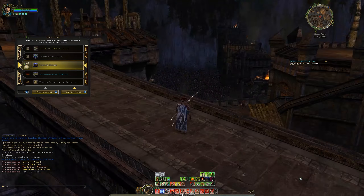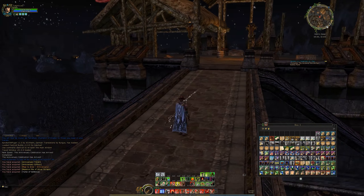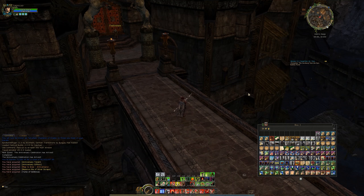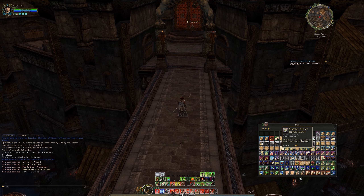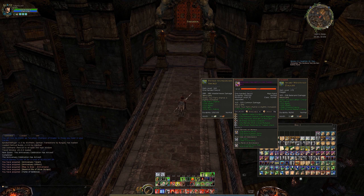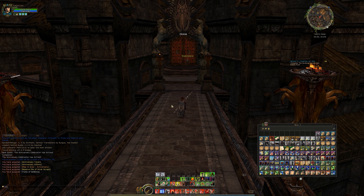Let's have a look at what we're going to get there - a massive pile of silver scraps and a Tome of Defense, which is pretty much useless, and we're going to get rid of it. I did repair my stuff, which was clever, and we'll also remind ourselves to sell that massive pile of silver scraps for the two gold, because that'll be pretty nice.